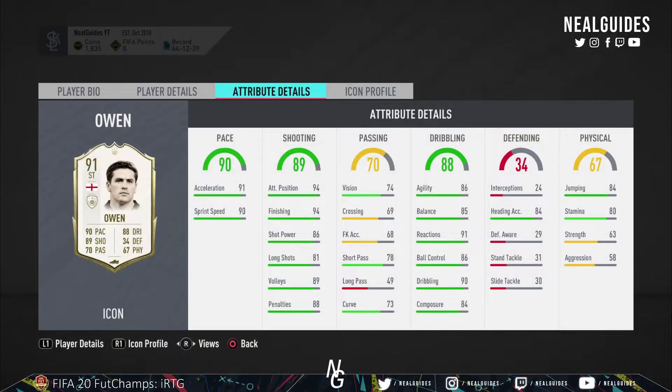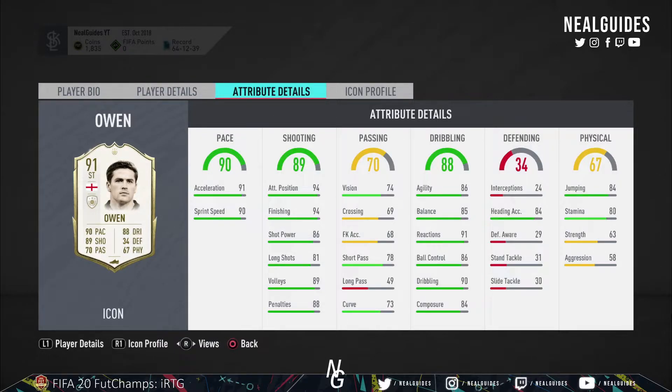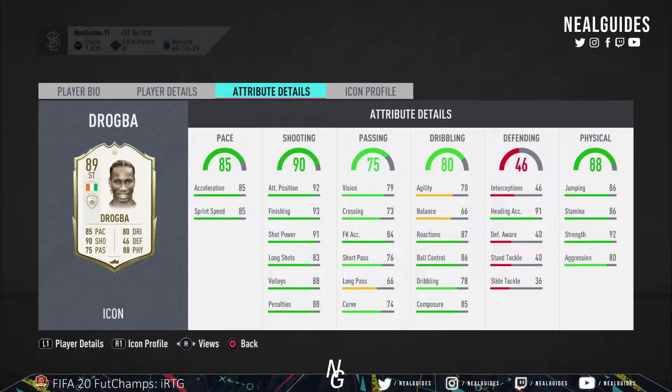Owen I think is going to be another blessing in disguise — a secret one. Four-star weak foot, good Agility and Balance. Now Drogba is the final one, and I think this is the biggest deception. Although he looks good, his Agility and Balance would kill the card. He'll be very clinical, but if you dribble, this is not the card for you. His dribbling is only 78 — I know he wasn't the best on the ball, but he wasn't this bad.